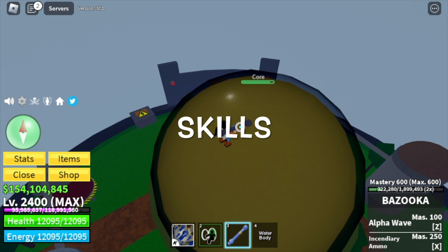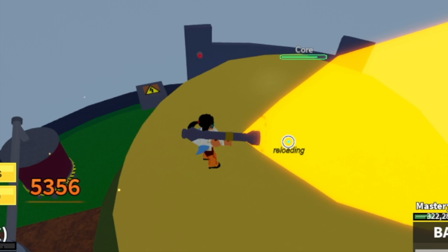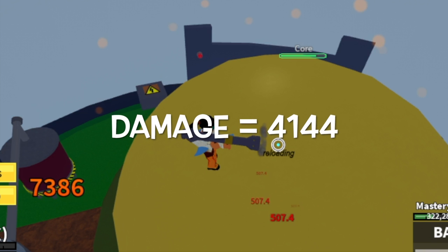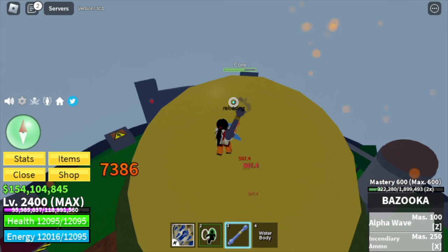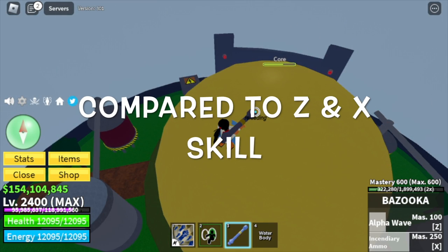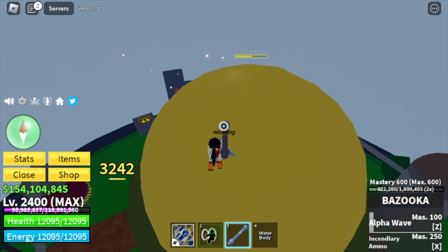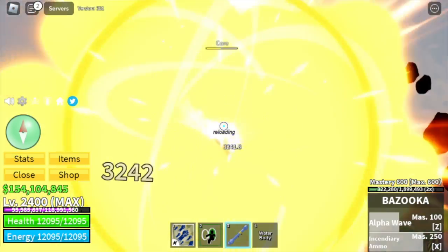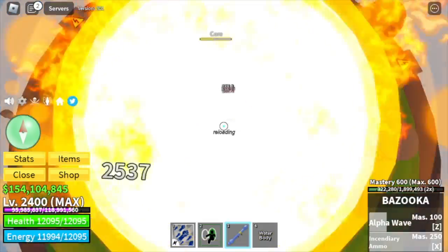Now let's talk about the skills. It has 2 skills: the Alpha Wave and the Incidiaria Mo. The total damage of both skills is 4,144. If you include the left click, you will have a total damage of 7,000. It is kinda low because M1 has higher damage compared to the Z and X skills of this gun. So when using the Bazooka, just don't use the skills. This is the upgraded version of the cannon — the X skill has an additional bullet plus some extra damage.